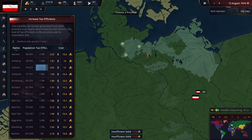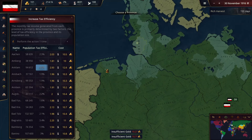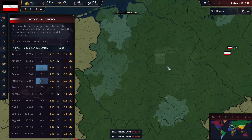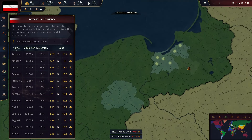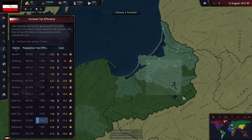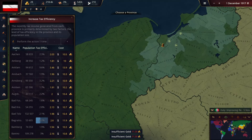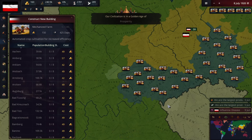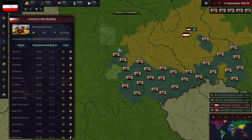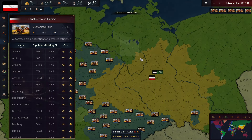I'm mainly just working on tax efficiency, mainly targeting the cheaper areas to fix it. We're about to hit 100 gold per turn, which is going to put us pretty high at the start of this game. At the start I'm mainly just building up our country. I think we're in a golden age now — we're second place in the world, which is decent.